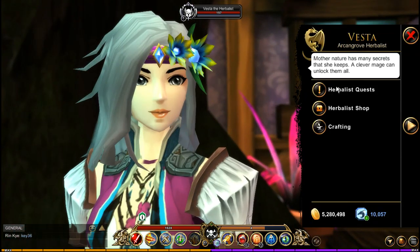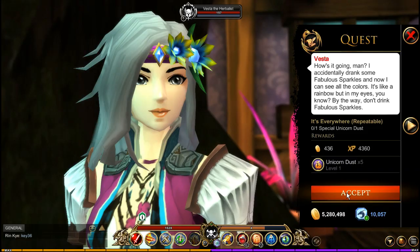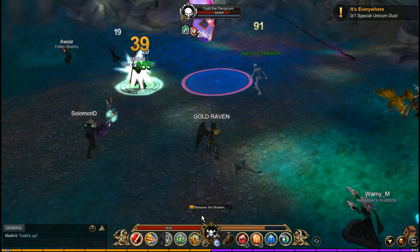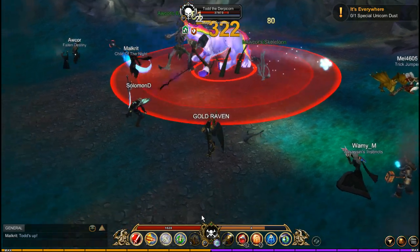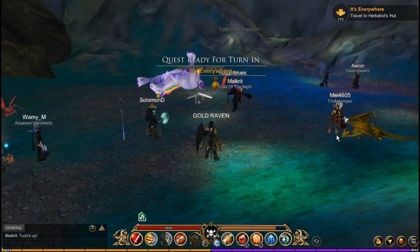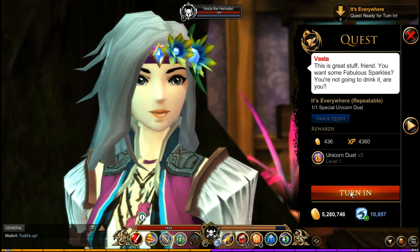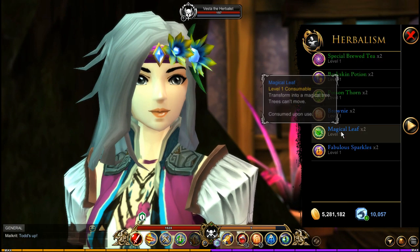To get the fabulous sparkles, head back to the Herbalist Cabin. Grab the 'it's everywhere' quest and head to the Unicorn Glen. Now you've got to wait for the Derpycorn to spawn, which takes about 5 minutes between spawns. Kill it to complete the quest — now this is a tough fight, so good luck.